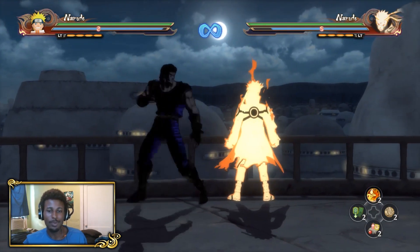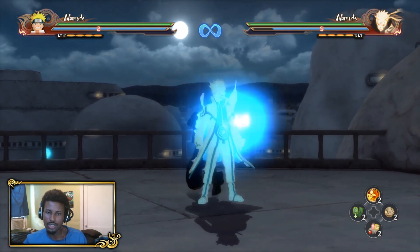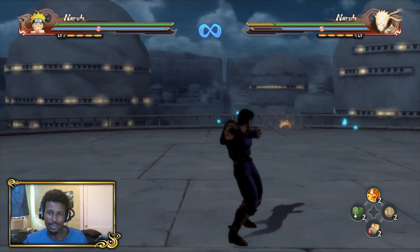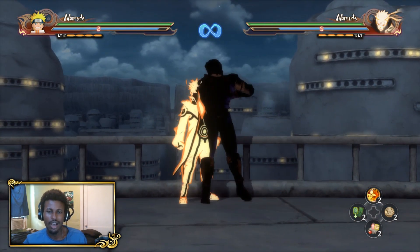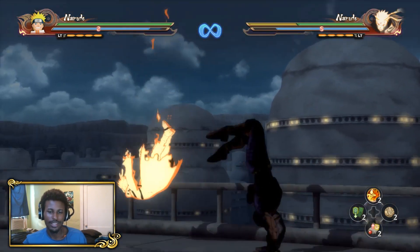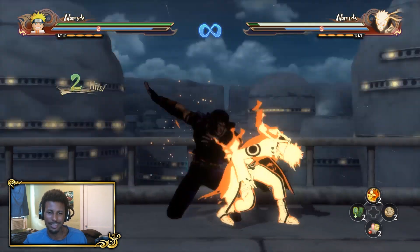So his down combo causes like a counter stun - what if I cancel it? I don't think I can. I just lunged him across the goddamn stage, holy shit. So here goes the up combo. Did you guys just see his arm? This boy just turned into Mr. Fantastic real quick.